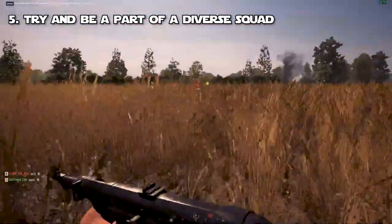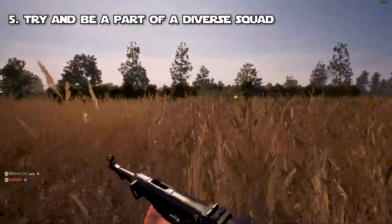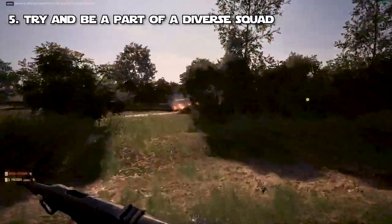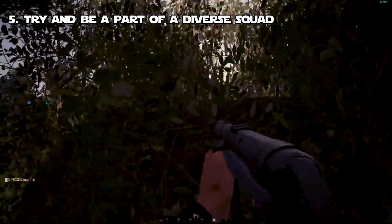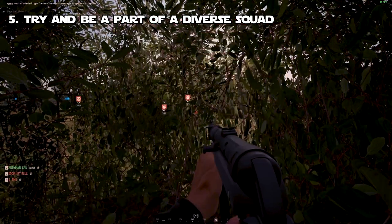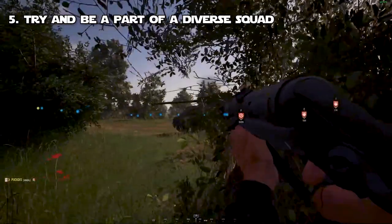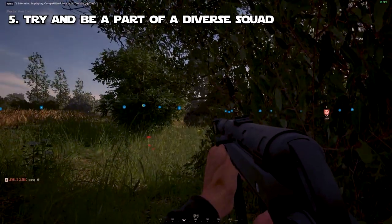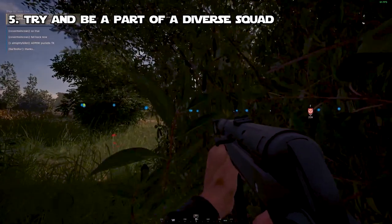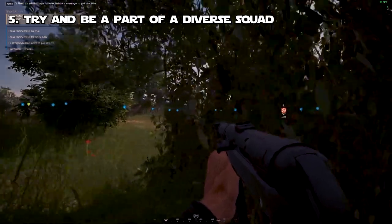Number five tip: try to be part of a diverse squad so your team can handle diverse situations. For example: a light machine gunner for close-range enemies, an engineer for structural support, a support class for supplies, a rifleman for ammo, and a medic for revives so you don't have to respawn every 20 seconds. If your squad can clear the area and revive all your guys, you don't have to respawn and you don't lose that tactical objective. And of course, the squad leader — that's kind of a requirement.